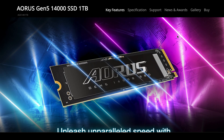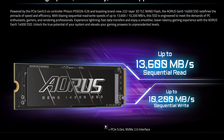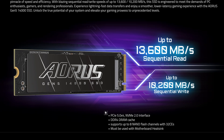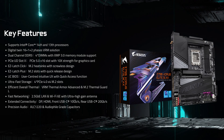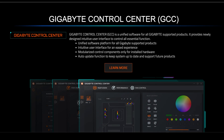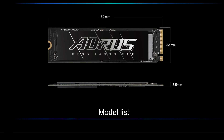One that gets overlooked often but is an excellent drive is the Gigabyte Aorus Gen 5 14000. It goes up to 13,600MB per second read and over 10,200MB per second write in sequential speeds. It's NVMe 2.0, PCIe 5, M.2 — best on a high-end AM5 or Intel 700 series board or higher. This is best for builders who want Gen 5 efficiency, productivity use, gamers, streamers, and those who want to use it for streaming and creating simultaneously.